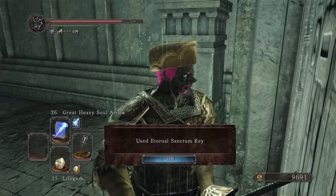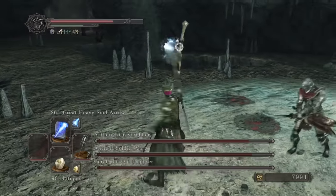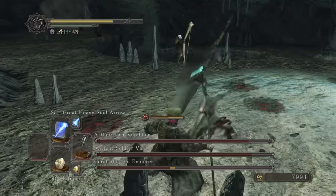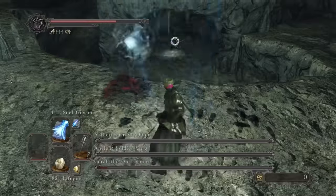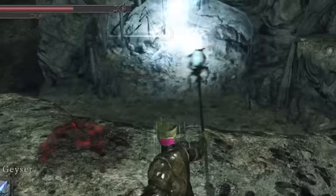Let's get the worst fight out of the way first. Gank Squad is a mega annoying and tedious boss. I actually died for the first time in ages here. I then took out Varg and Graverobber first for once, and then sniped Serra from above. Explore this!